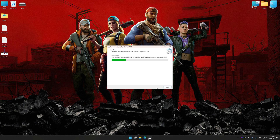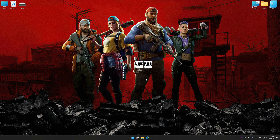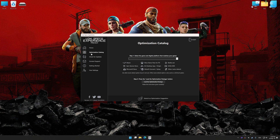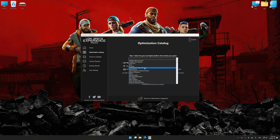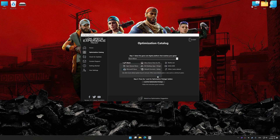First of all, start the installation process for Low Specs Experience. Once the installation is complete, start it from the newly created Desktop shortcut. Now select the optimization catalog, select the applicable digital platform, and then select Back 4 Blood from the drop-down menu. Once done, press the Load the optimization package button. Low Specs Experience will automatically detect a supported game version on your system. Now press OK and the optimization control panel will load.